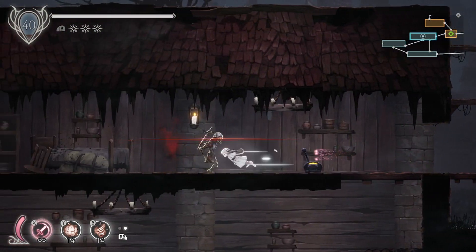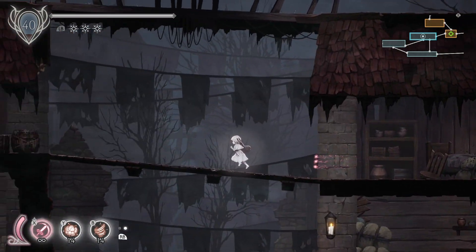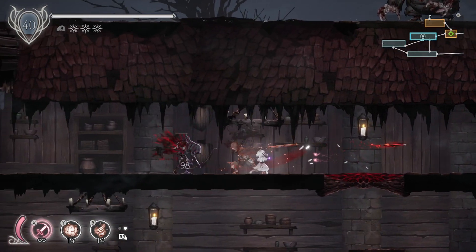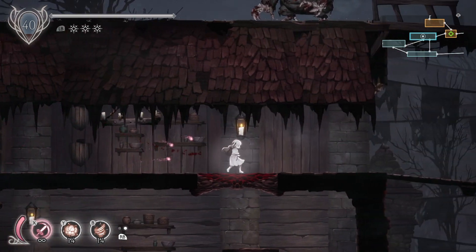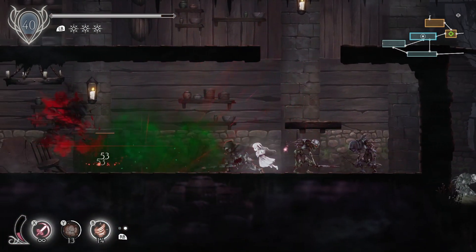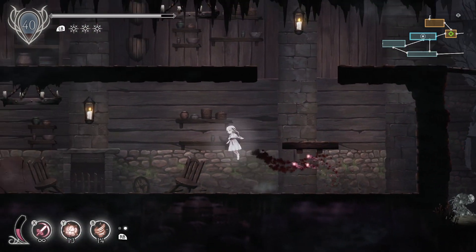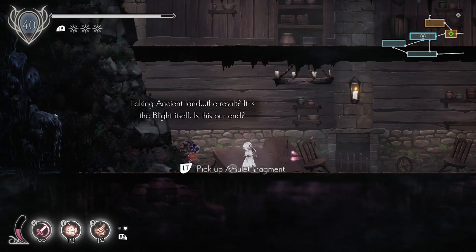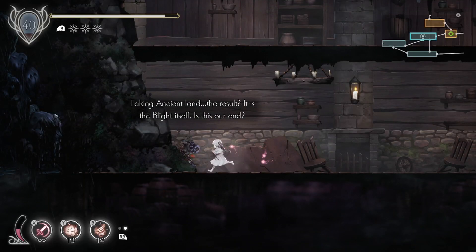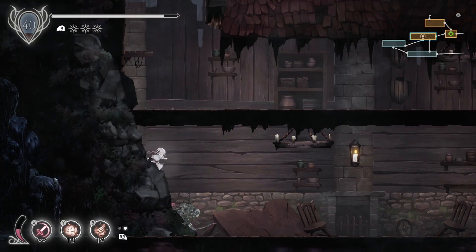Still further back — these rooms are sometimes bigger than I remember them being. There are a lot of enemies in each room. That was another attempt using my special attack and pressing the wrong button. An amulet fragment — max HP plus five. And some furious blight. That's nice. And now we've completed this room.